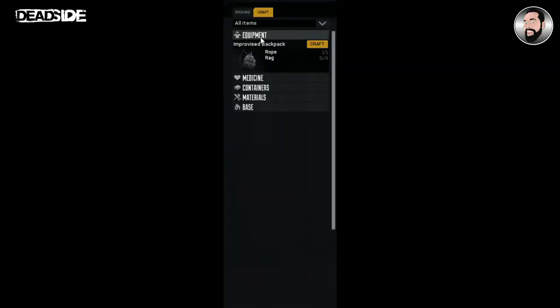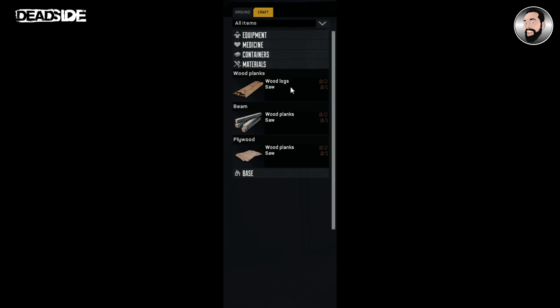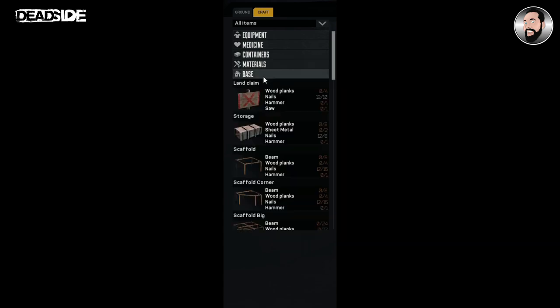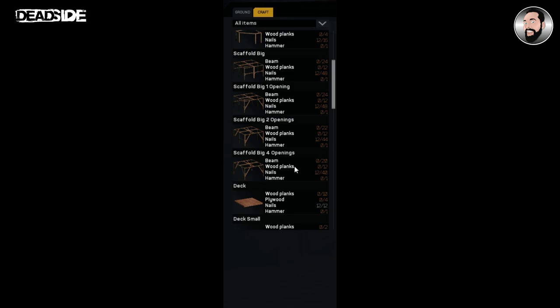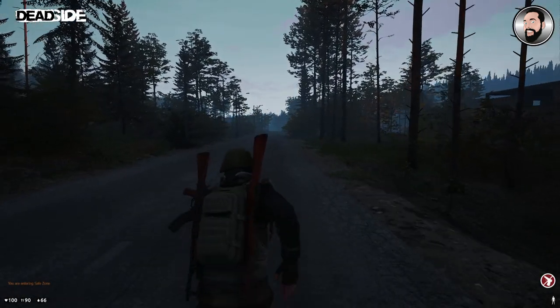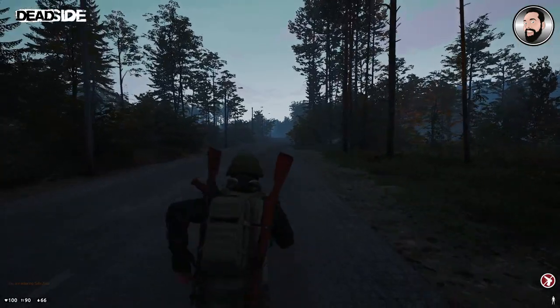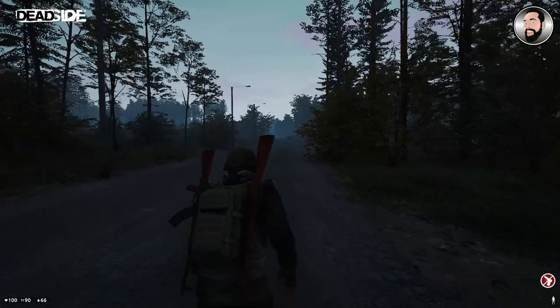Just having a quick look at the crafting menu - you can craft an improvised backpack from rags and rope, craft containers with wooden planks and nails. If you find a wooden log and have a saw, you can get wooden planks, beams, and plywood which you'll need for crafting. The base building section tells you everything you need to build your bases. Now we've got a little bit of loot, we're going to head back to our nearest safe zone to trade it.